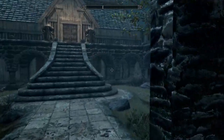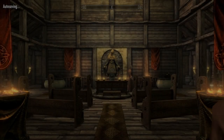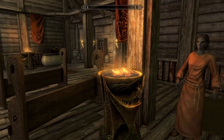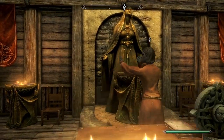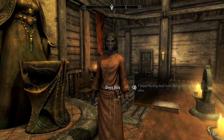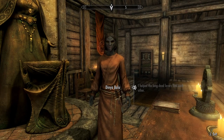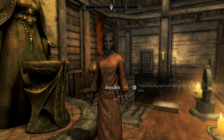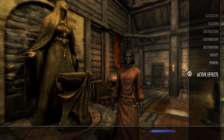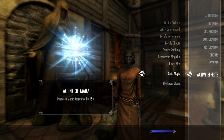Another tip: go to the Rift and do the Book of Love quest — the Agent of Mara reward gives 15% magic resistance. You just talk to a woman there and there are three easy quests with no combat and no difficulty. If you're a Breton with the Lord Stone — 25% each — plus Agent of Mara's 15%, you can be at 65% magic resistance. You can get this at level one.